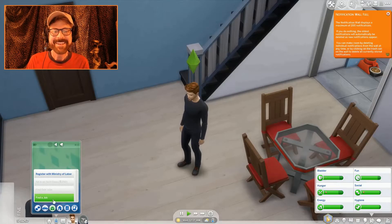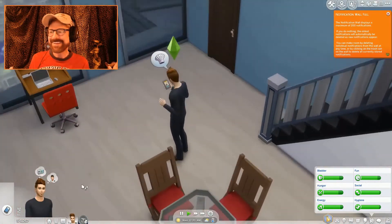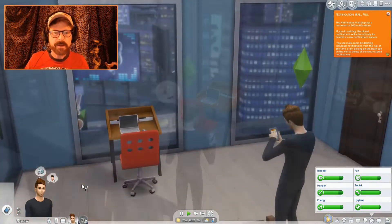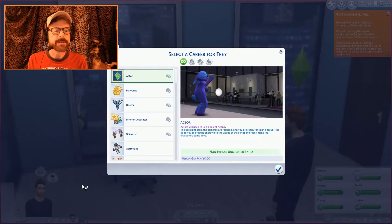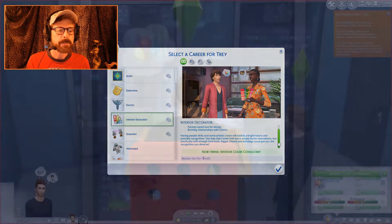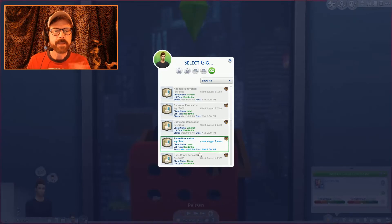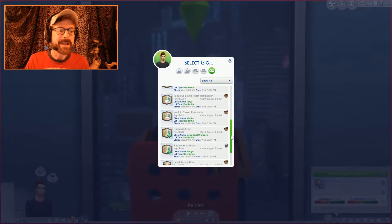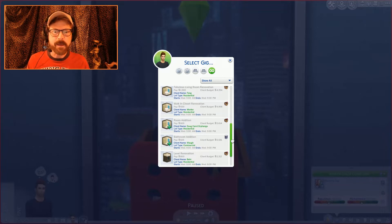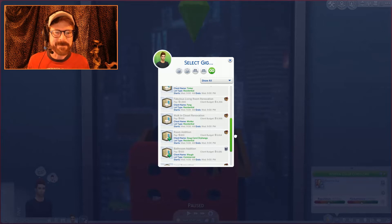Hi, I'm Jason Sterling, and welcome in. Today we're doing the Decorator Dream Home Pack. There's Trey — he's already looking for his new job. He wants to be a chef, but he's going to be a decorator. We are already pulling up the pack and getting started. He's got his job, his gig — we're jumping right into it.